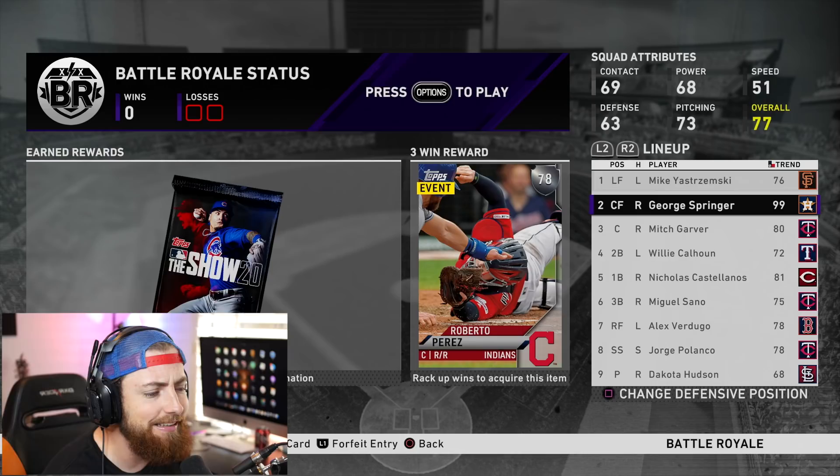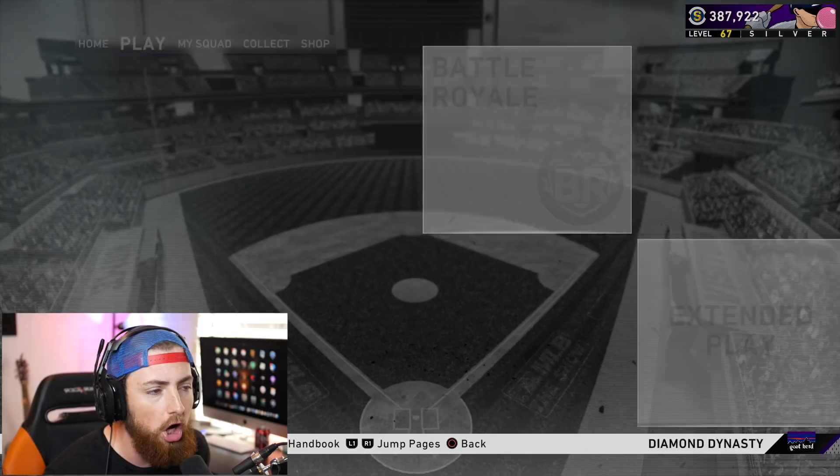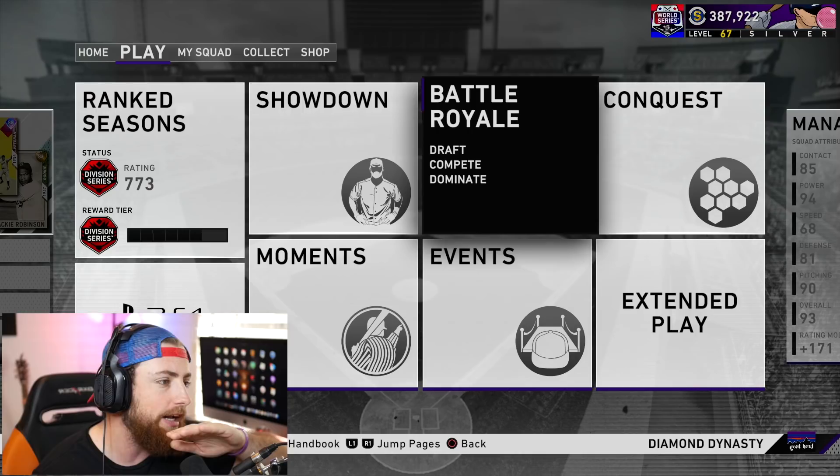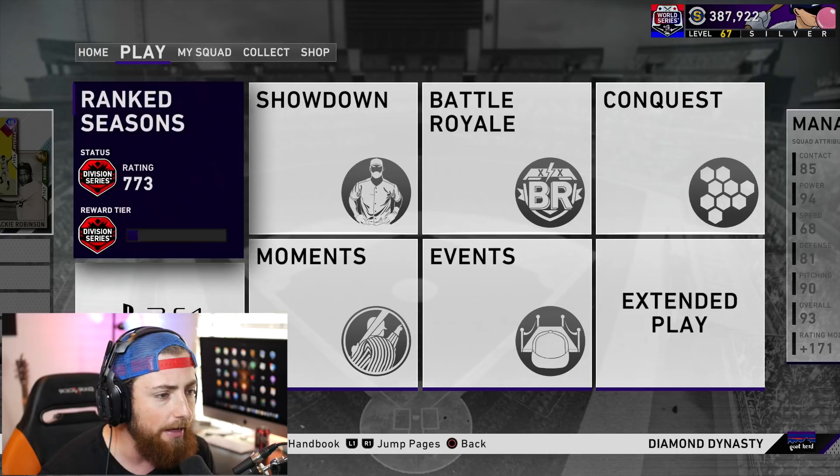What up people? Welcome back to the channel. Hopping right back into some more Battle Royale. This is going to be a fun one because I did a de-draft the new 99 overall George Springer card. If you guys don't know how to get this, you have to rank up in your Diamond Dynasty profile to level 100 Diamond and then you can Prestige. When you Prestige, you get another 100 levels to rank up in, and those are where those cards are located at random levels — pretty much how it is now, but way harder.